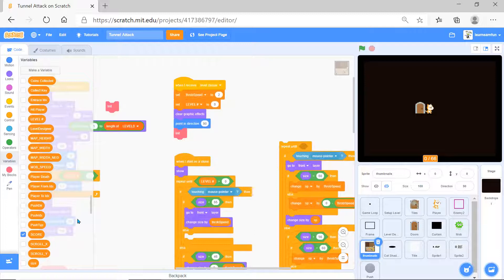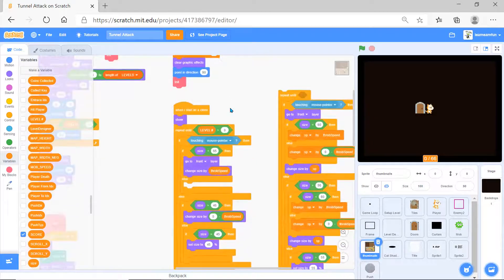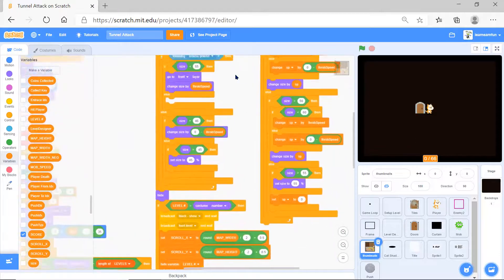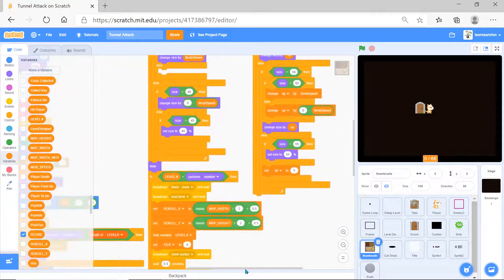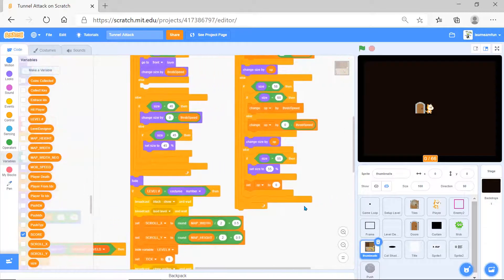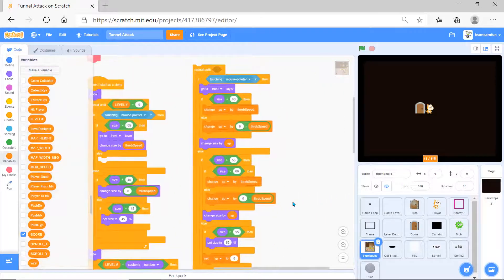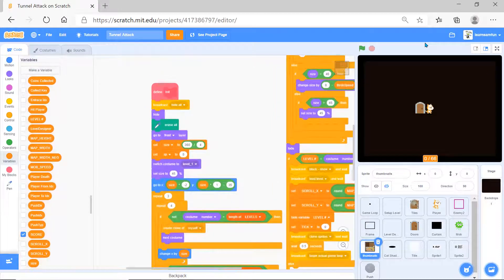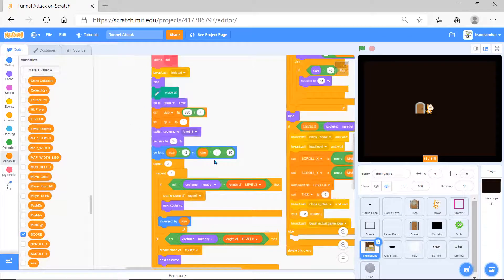For thumbnails, when it receives 'main menu' it shows and goes to front layer. When it receives 'level chooser' it sets variables, clears graphic effects, points in direction, and runs 'init'. When starting as a clone it does things and always goes to the next costume.